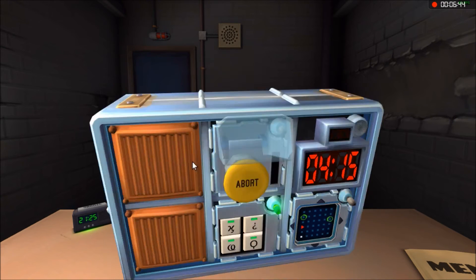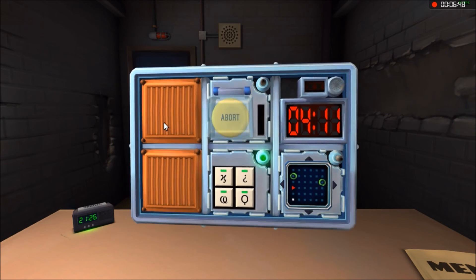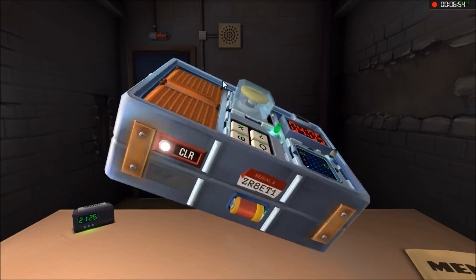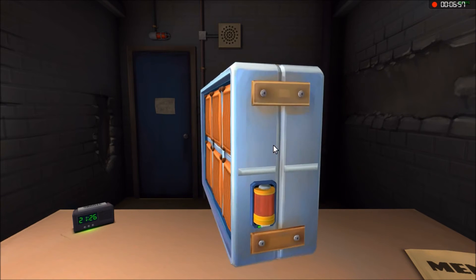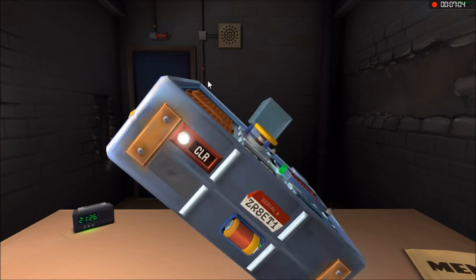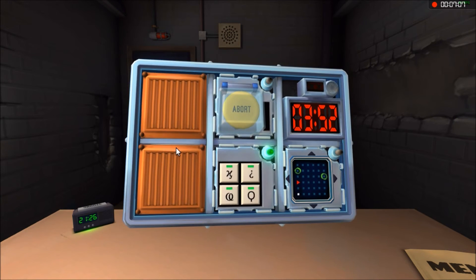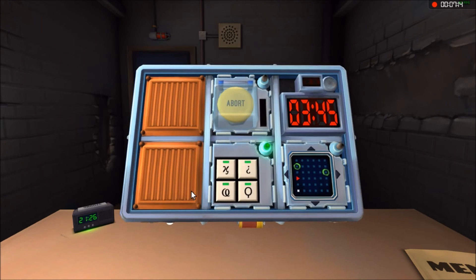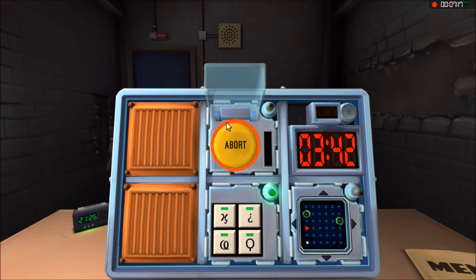It looks like battleships — it's got the grid. But first, let's go to the buttons. We've got a yellow abort button. It's not red, it's not blue — it's yellow abort. There are two batteries on the box, and it doesn't say FRK — it says CLR. Hold the button down. It's red — release when the countdown has a one in it. Got it just barely in time!